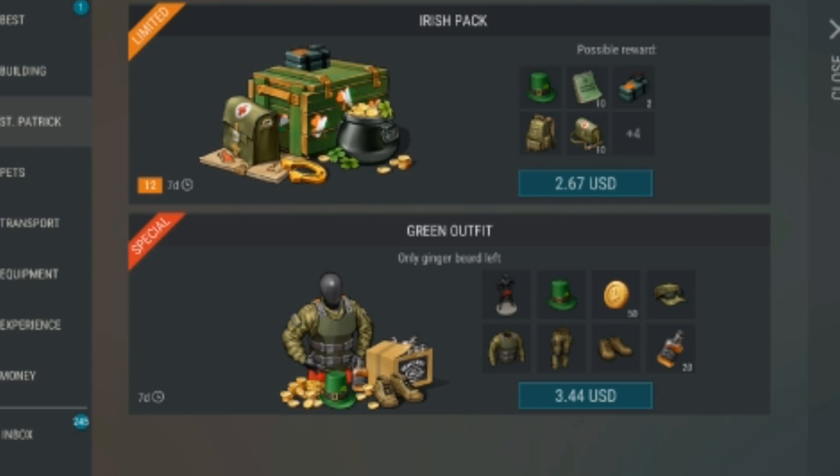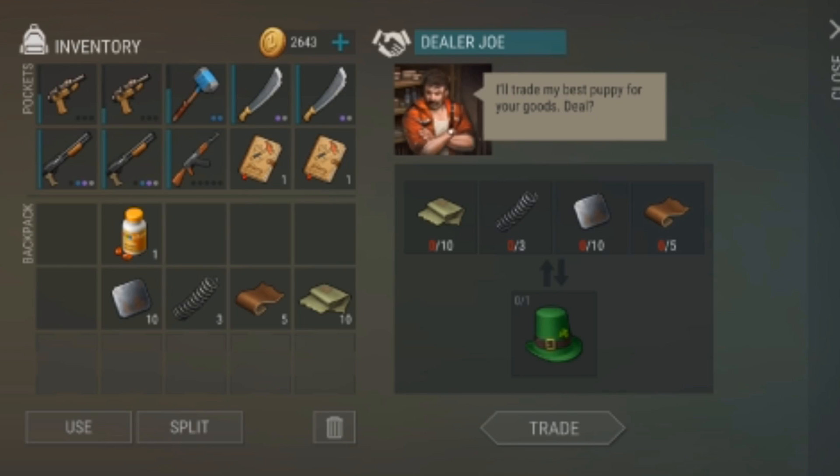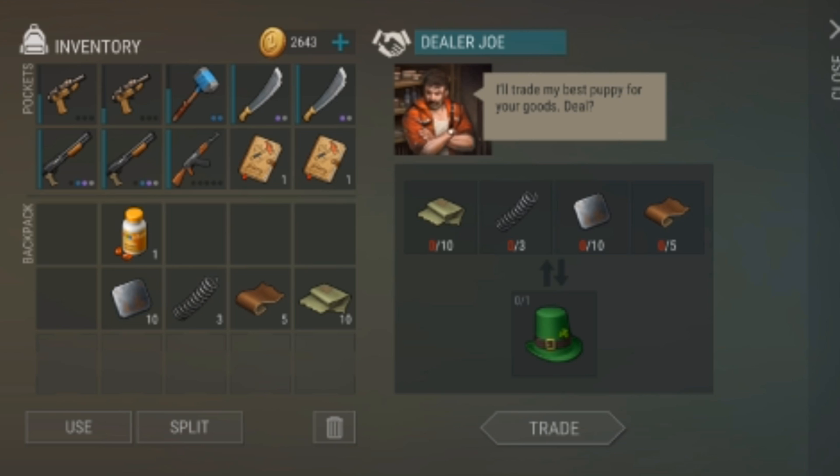They added a 'put all' button to chests, which is a very nice feature. They added Saint Patrick's Day packs to the shop including the Irish pack and the green pack. They also added the tactical backpack to the special forces pack. You can also find the green Saint Patrick's Day hat at Dealer Joe's — it gives five armor, and sometimes he offers it in exchange for some items.